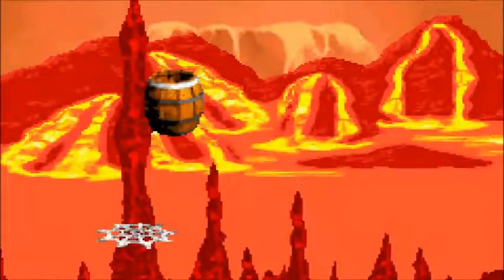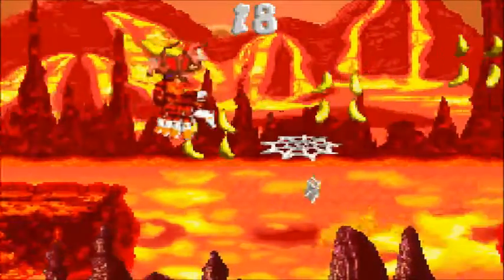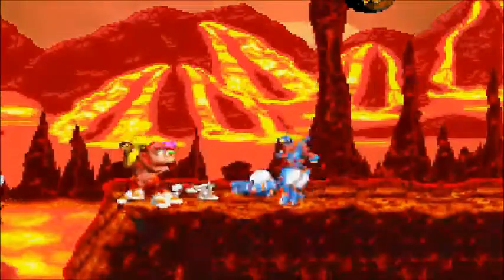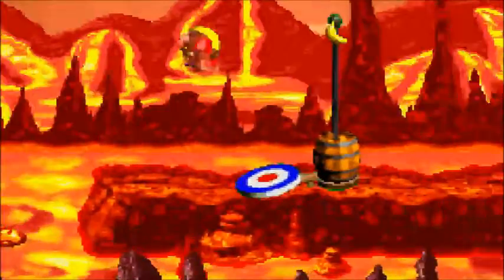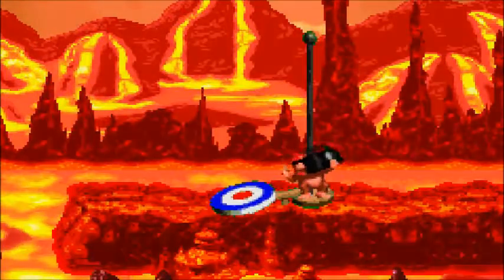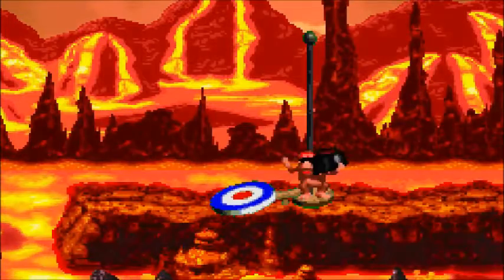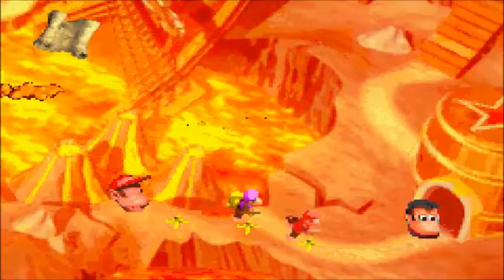Man, there are tons of bonus barrels on this level — I totally forgot about that. When you shoot a web of any kind, you can kind of control where it goes by moving up and down. Bye, Squidder — thanks for your help. That's Hot Head Hop done.